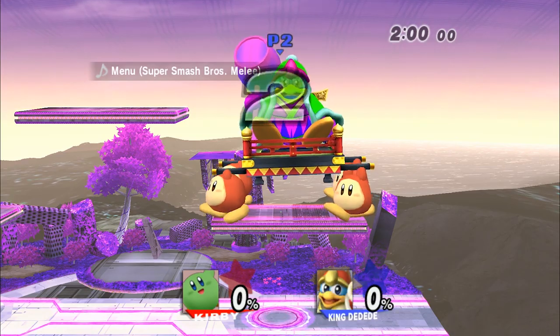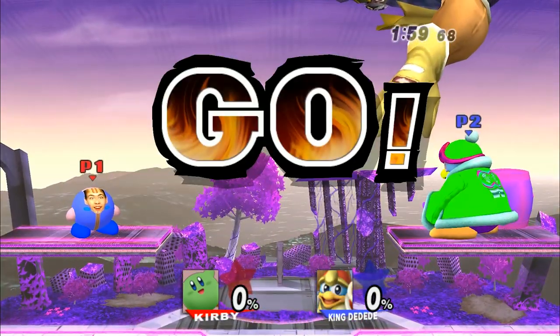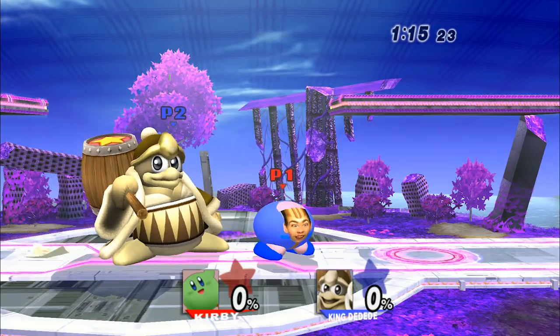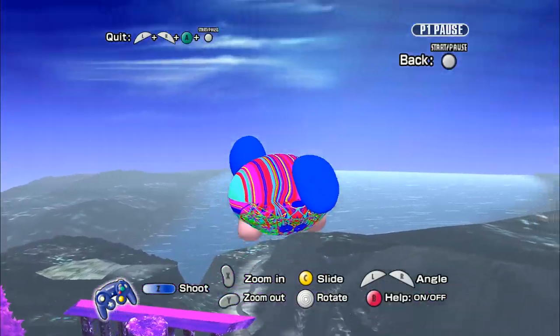So the first hack I ever did was putting my face onto Kirby. It's an abomination. His mouth isn't my mouth, he turns green when he blinks, and he turns into a TV test pattern when he takes damage.